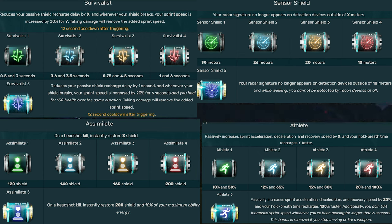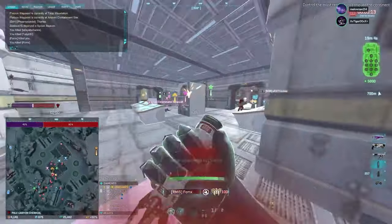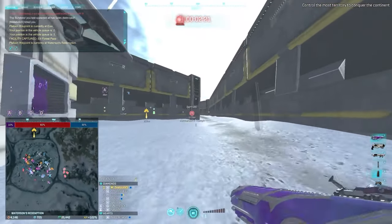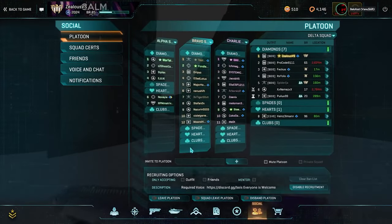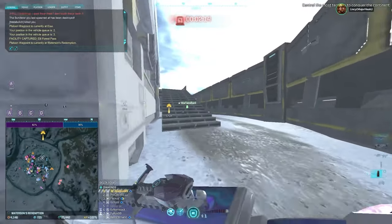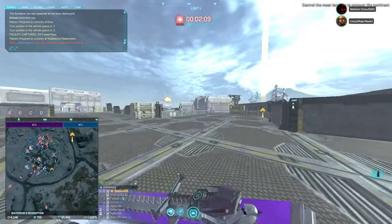For implants, you want to do this a bit later or as you get them naturally, because you generally want to unlock the weapon, get the attachments, and get the suit slot and ability slot done first. The end-tier upgrades don't have as much viability — often it will cost a thousand certs for an extra two seconds on your ability shield, which might not be massively worth it. If you really want to at that point, you can start looking at implants, and again they'll be on screen.